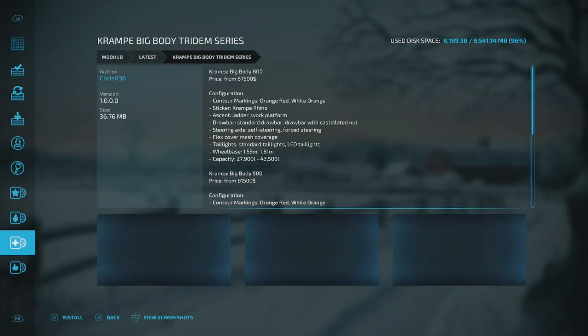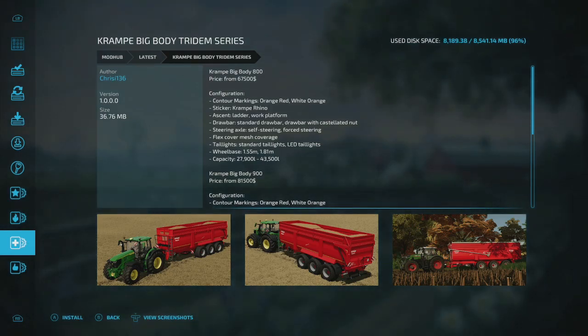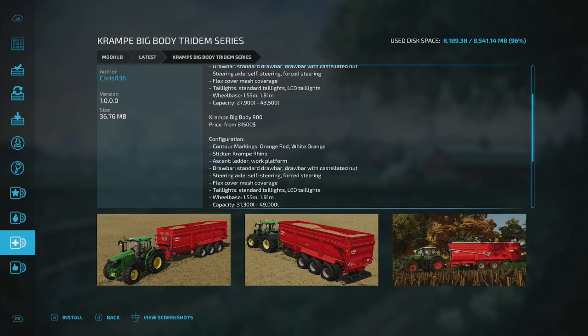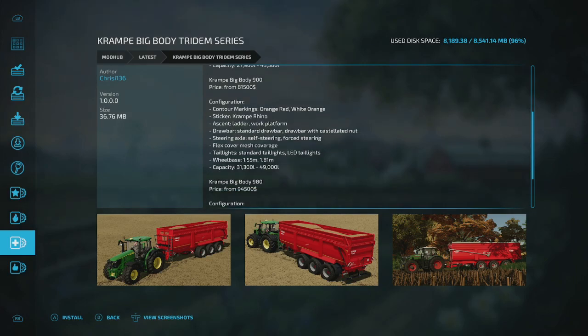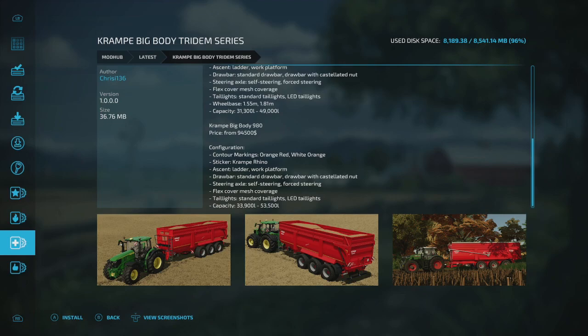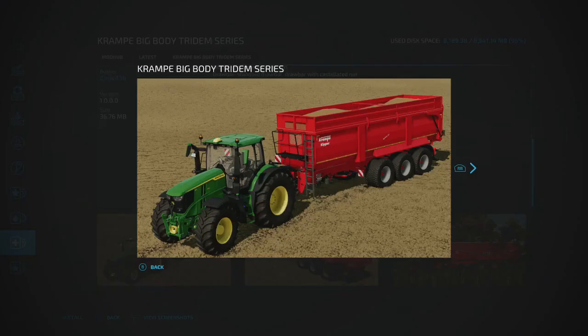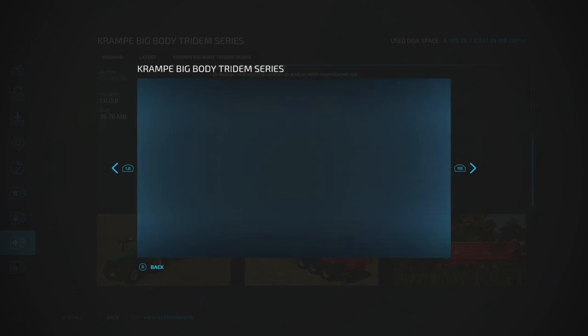The Cramp Big Body Tritem Series is made by Chrissy 136. It's a tri-axle version with configurations including markings in orange, red, and white, stickers, a Cramp Rhino accident ladder, work platform, flex cover, mesh cover, and standard or alternate tail lights. Capacities range from 33,900 to 53,500 liters — a good size wagon.